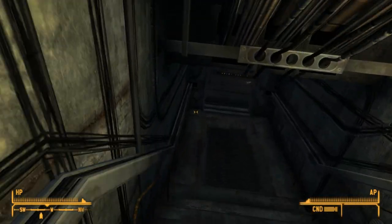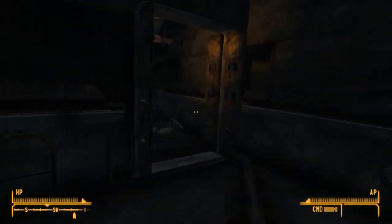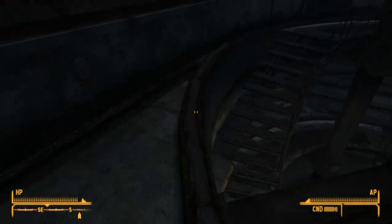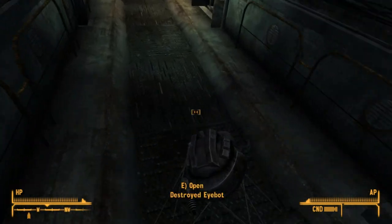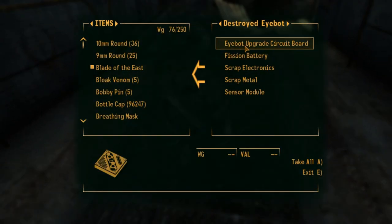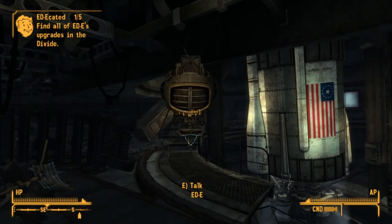Down here to the left. Let's just jump down here. And then there is a destroyed iBot — loot it and you can find an iBot upgrade circuit board. Take it and you get all this information. Then on to the next one.